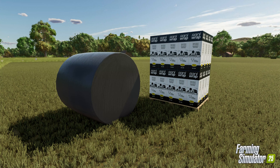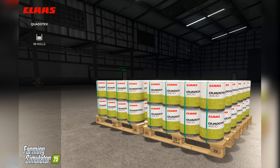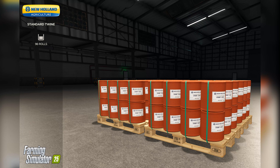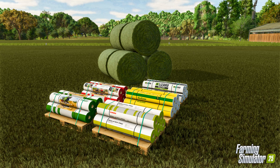You also get branded ones from the dealership. Flicking through here we can see ones from John Deere, Klaas, Case, New Holland, Fendt, and Massey Ferguson. There is also a Lizard one — it doesn't have a single screenshot but you can see it in the background with the bales, right at the back on the right-hand side. So there are all the major brands plus a Lizard option if you don't want to stick to specific brands.